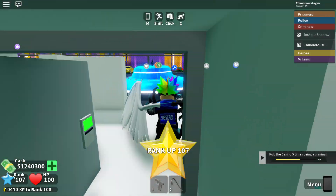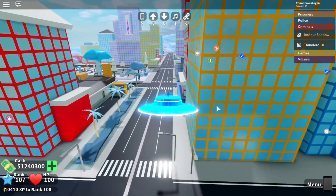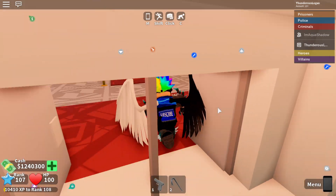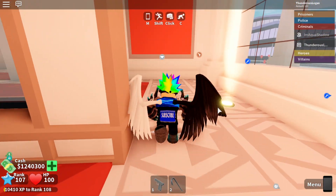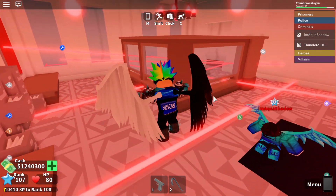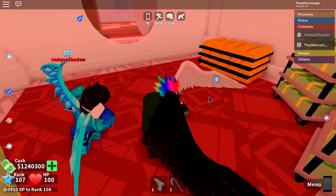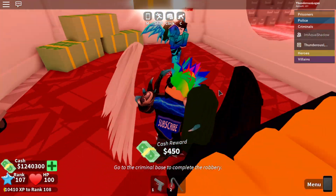We've only got one more heist to do — the bank. Inside the bank it looks the same. You place the dynamite on the vault and wait until it explodes. It all looks the same — they didn't actually change the bank that much.